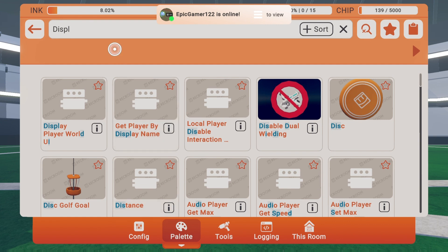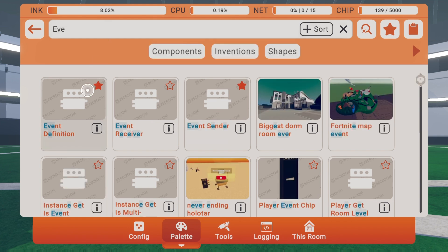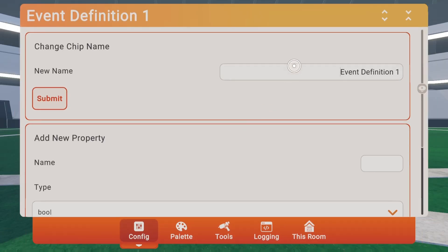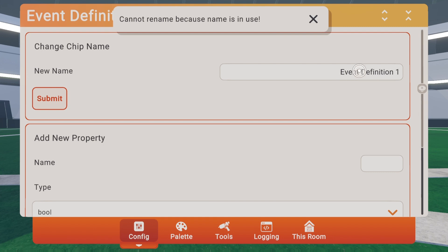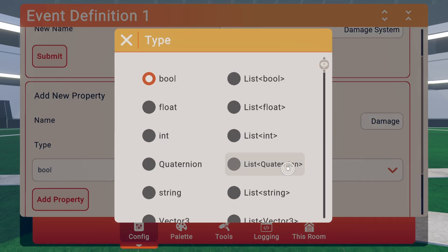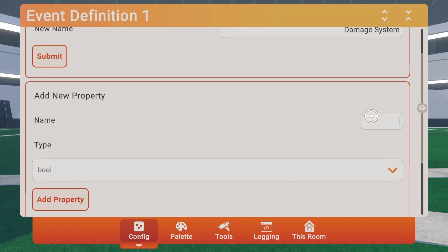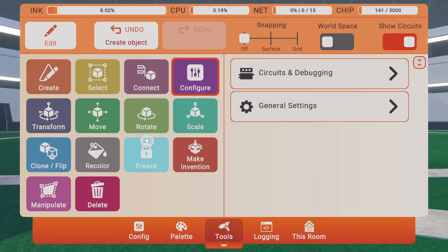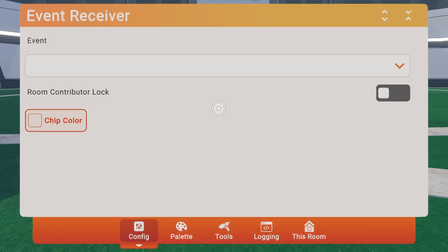Let's get right into the video. I'll explain how everything works at the end step by step if you're confused, but right now just follow along. Place an event definition and an event receiver. Configure the event definition and give it a name — in this case we'll name it 'damage system.' Add a damage port as an int, and add a player port — let's name this 'attacker' or 'player.' Add ports, then come to the event receiver and look for the damage system event.